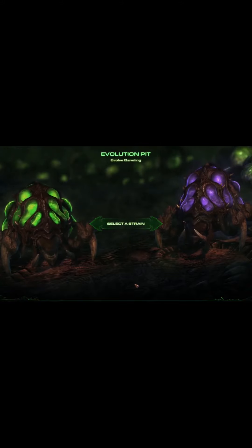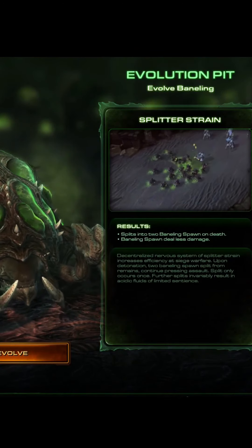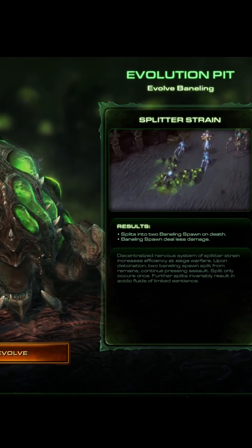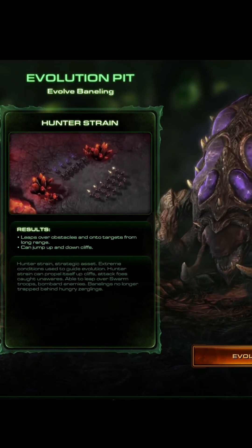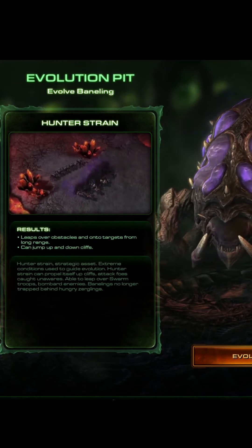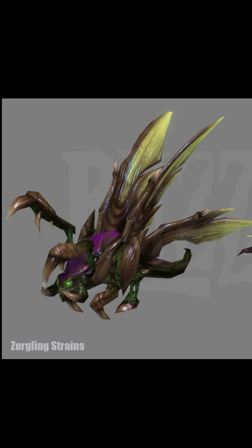Banelings in the Heart of the Swarm campaign can morph into two other variations: the Splitter Strain on the left and the Hunter Strain on the right. The Splitter Strain was found on the planet Leleith; it will cause the Banelings to split in two on death, creating smaller versions of itself. The Hunter Strain was found on the planet Scoria, which causes the Banelings to leap over obstacles and onto targets from range; it can also jump up and down cliffs, much like the Zergeling Raptor Strain.